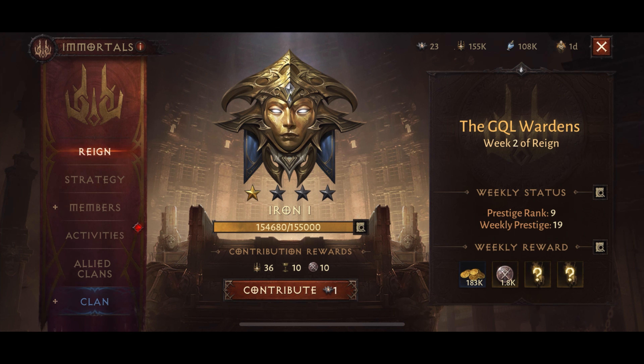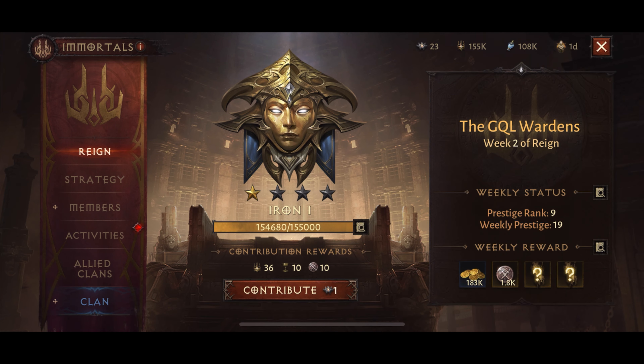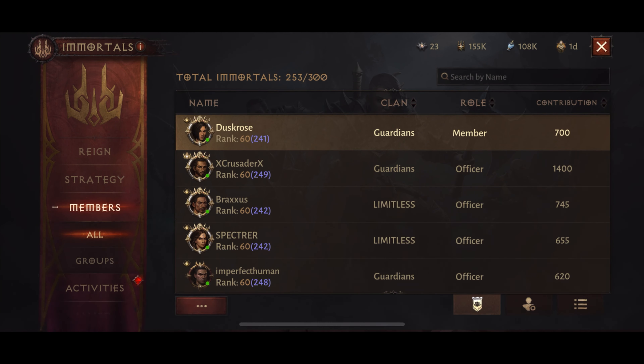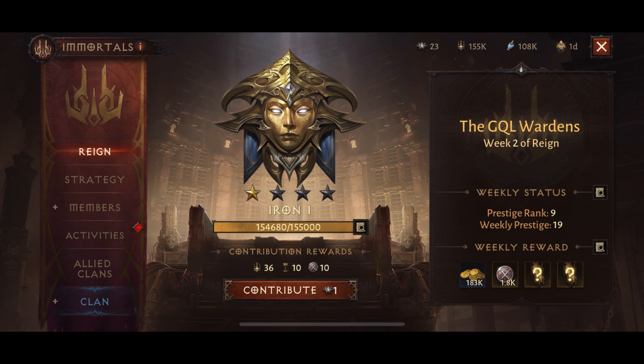Prestige is a reward you earn from doing your dailies and a couple of different things, and those are counted as contribution. You earn contribution from your daily events, from defending the vault, and from donating sigils to the immortals. When you donate sigils it does boost the immortals' level but it also gives you prestige.